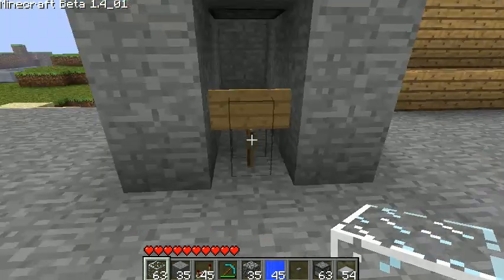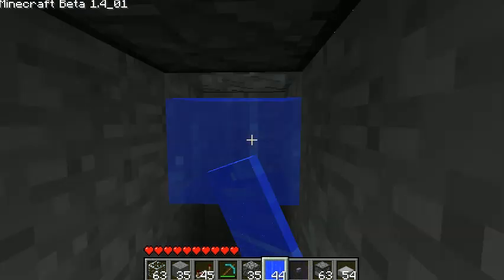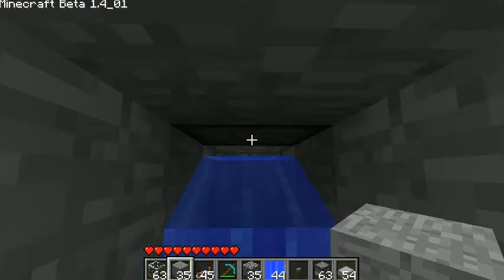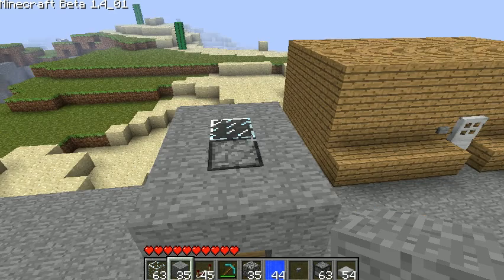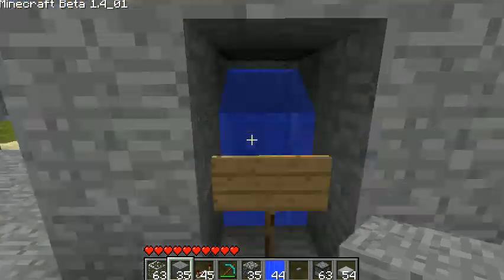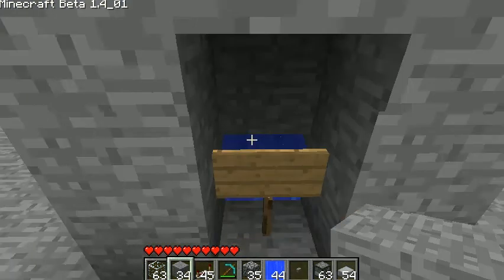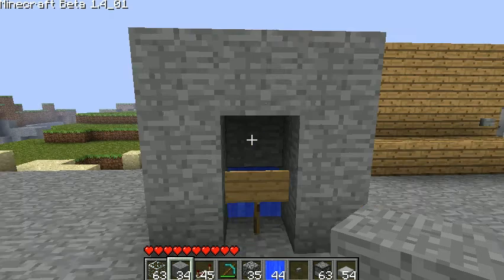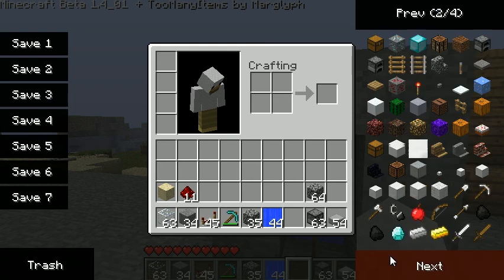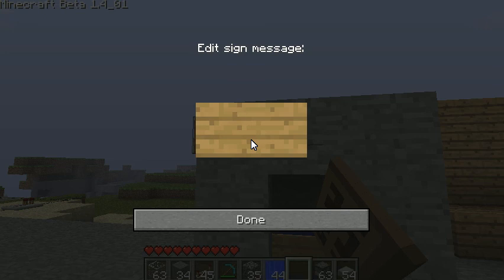You put a sign here so the water won't get past — actually you need one piece of glass for this. So you put the glass here and you put your water source right under the glass. If I were you I'd make it higher, like put the dispenser up one or two blocks so people can't just walk up and steal it. Now you just add your button and indicate what's inside by putting a sign next to it.